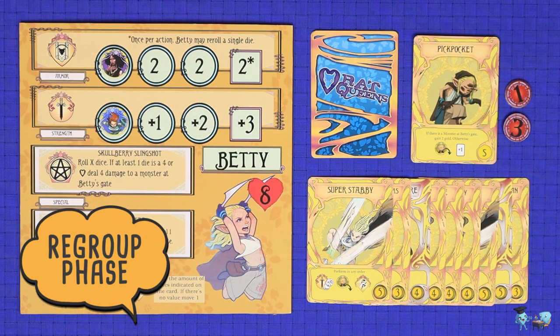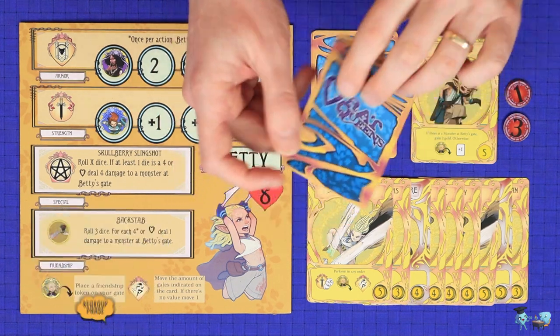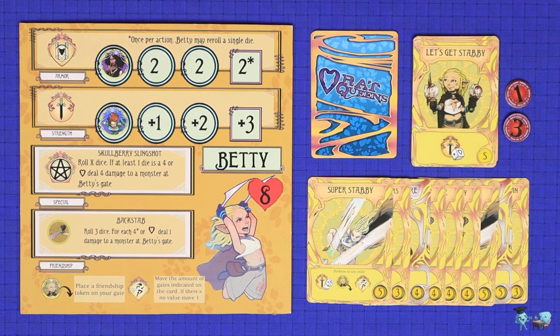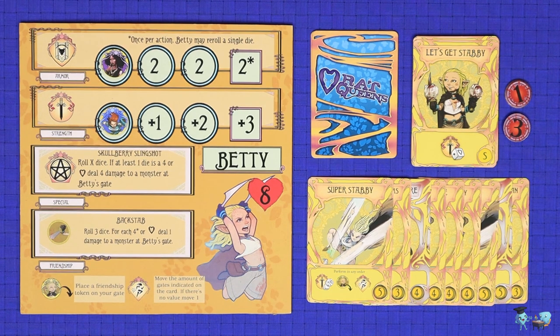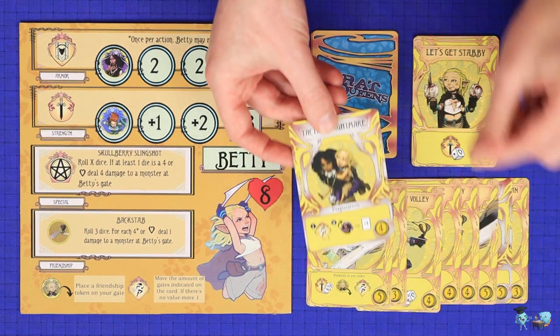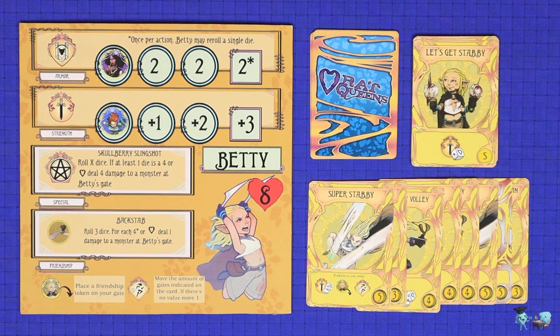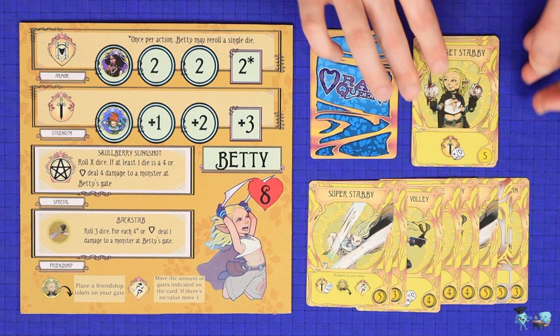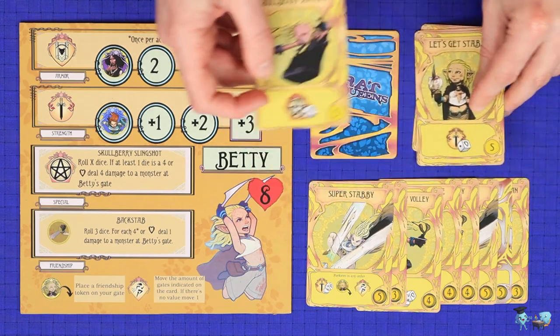After all players have finished taking actions, move on to the regroup phase. If you have any cards left in hand that you didn't play, discard those now. Then you may spend any money earned during the round to purchase new cards from your upgrade deck. To purchase an action card, spend the money and place it on top of your draw deck — meaning you'll definitely draw it next round. To keep your deck at nine cards, you must then discard and remove from the game any one card from your discard pile.